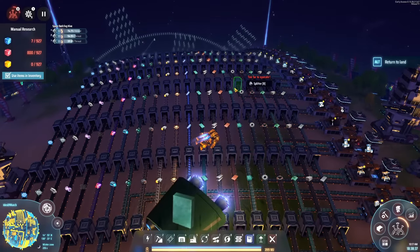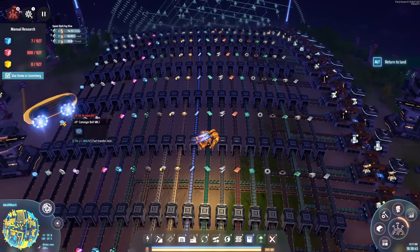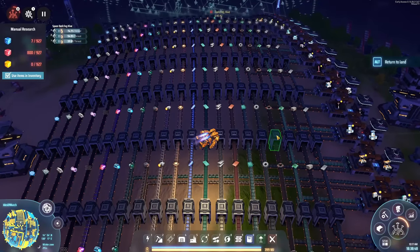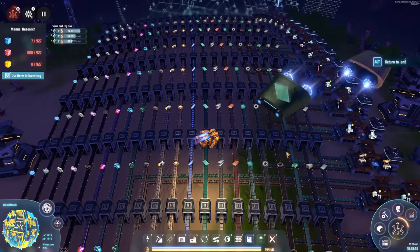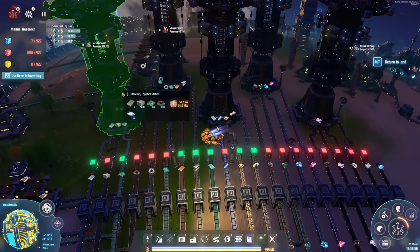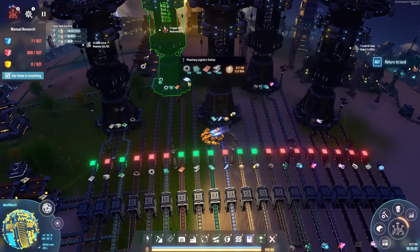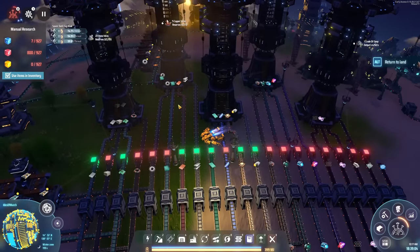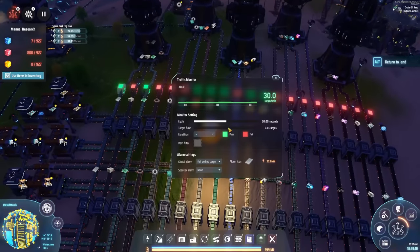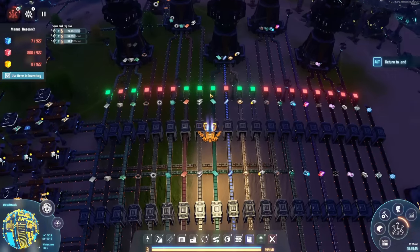We're now a little bit later in the game. We've expanded the bus and it has a certain number of extra things — basically all I want. I've removed the storage up front with PLSs that are now getting things inbound. I have monitors here to trigger a warning if nothing is flowing on the bus for 30 seconds, so I can see that as well.